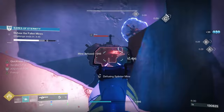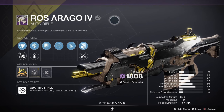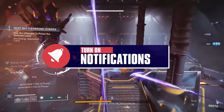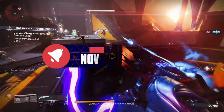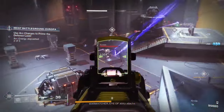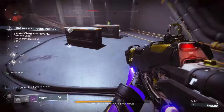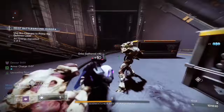Next up we've got another auto rifle — the Ros Arago 4. It's a legendary energy auto rifle with an adaptive frame, meaning it's got a well-rounded grip, it's reliable and it's sturdy. The origin trait is called Wild Card, which is very interesting: final blows with the weapon have a chance to create experimental sub-munitions at the target's location. This is a world drop weapon, so it is quite tricky to farm; however, your best bet is farming lost sectors when it is the featured lost sector weapon of the day.